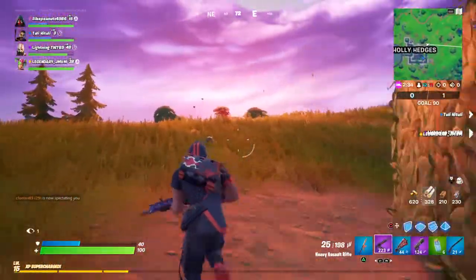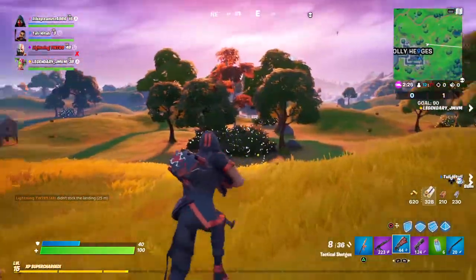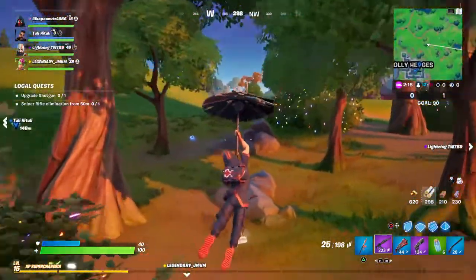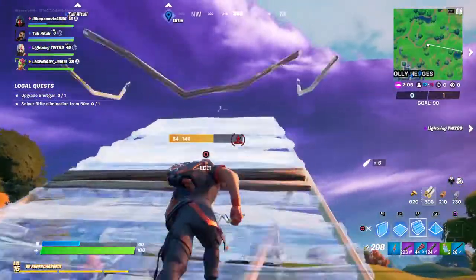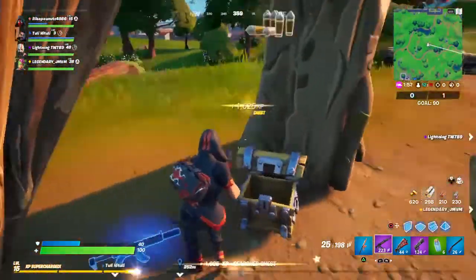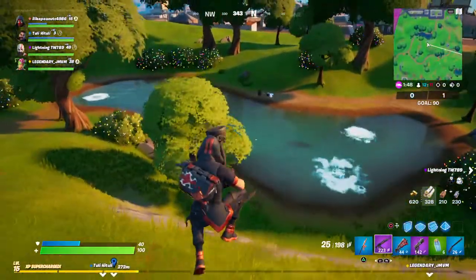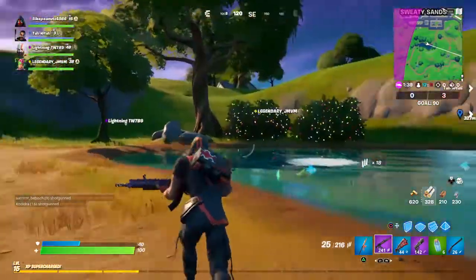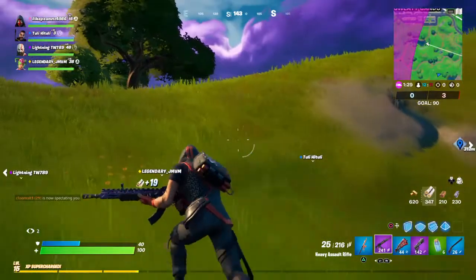This is definitely a hunting rifle — listen to the sound when I hold it. It definitely sounds similar. Also, all the bushes got changed to a Christmasy type of thing, which is a cool little feature. There's also an NPC called Blaze just over here — not in Team Rumble of course — but she sells a Dragon's Breath Sniper, which is new to the game. You can find Blaze at that location, unless someone has already killed her or taken it.